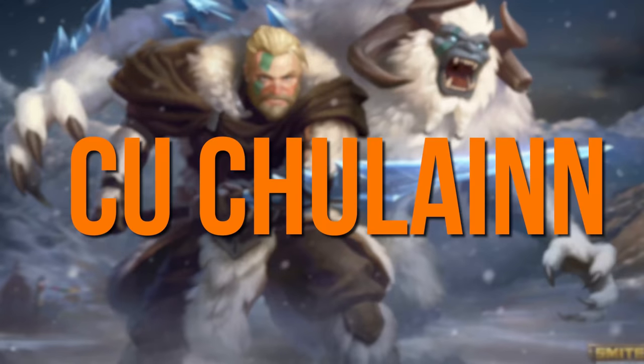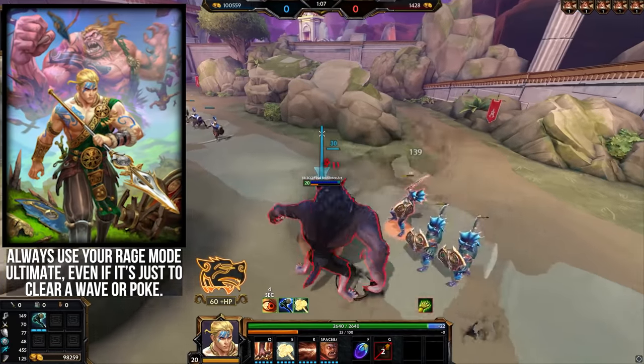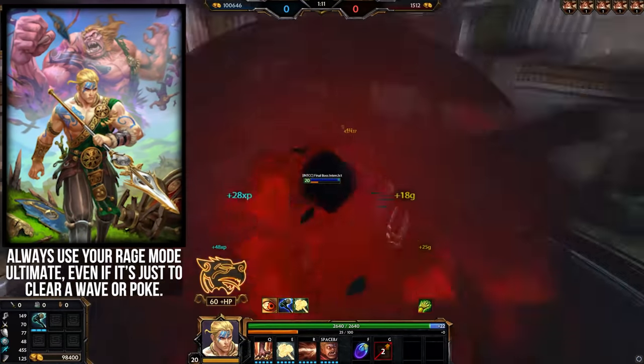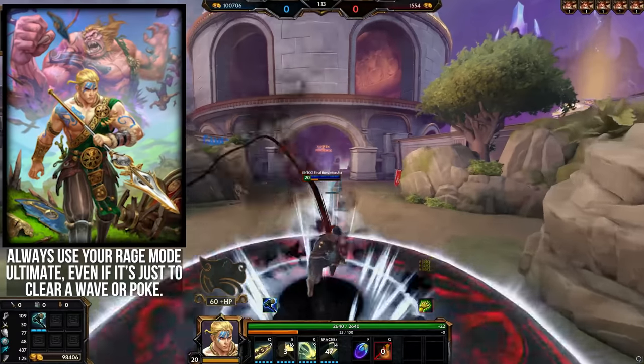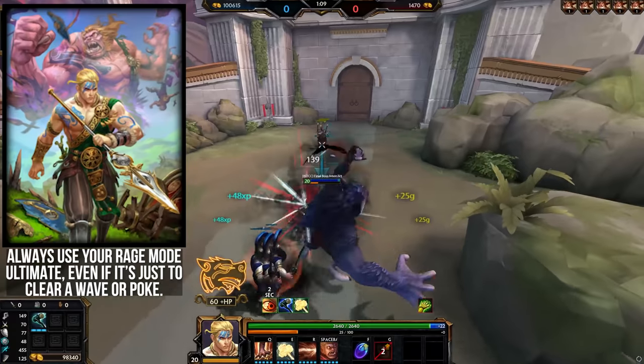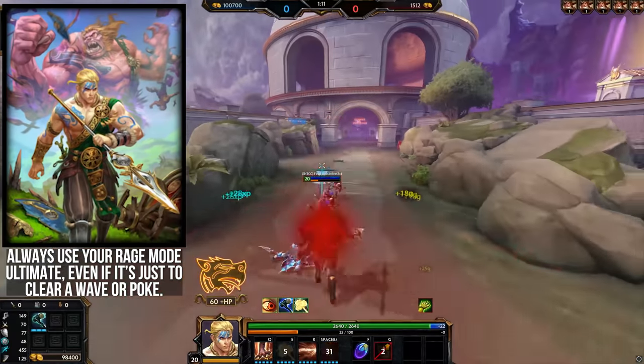Cabrakan — when in berserk mode, it's often fine to just use the ult for a bit of poke or to clear a wave, since the cooldown is so short that it will be up by the next time you use rage mode anyway. You lose the ability if you don't use it in that rage mode, so you may as well use it before the timer runs out, even if it's not the ideal situation.